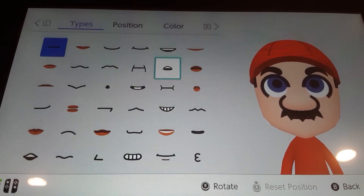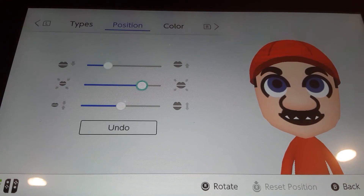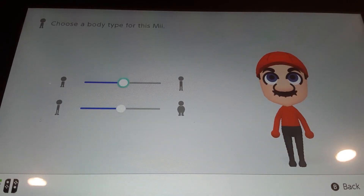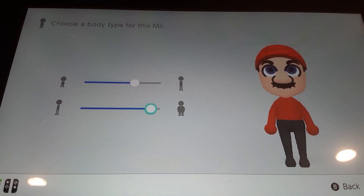For mouth, choose this mouth and make it bigger and put it up, so that covers the top of the mustache. Just don't make it too big because then the white will show — make it small enough. For the body size, you can make him a little bit taller and mostly bigger.